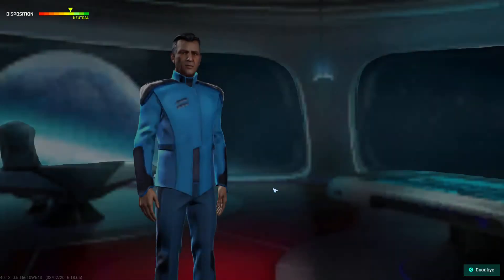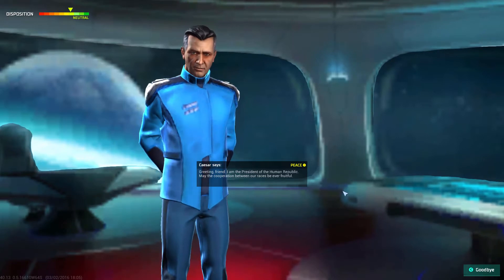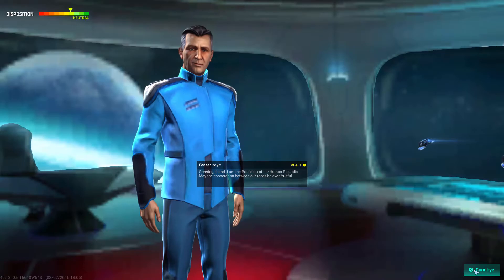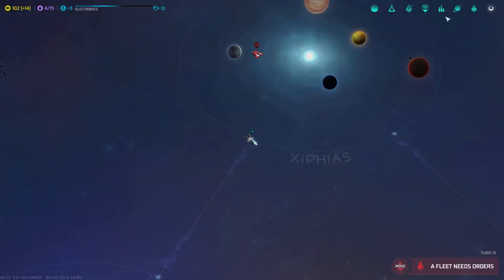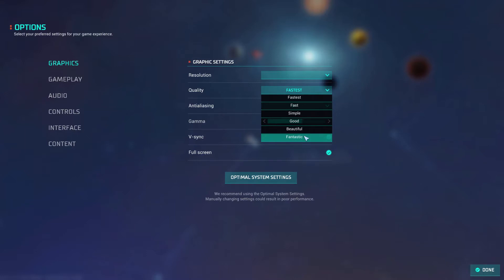First contact! We've met the human president. He says: 'I am the president of the human republic. May the cooperation between our races be ever fruitful.' I think I had the graphical settings a bit low, so I'm going to turn on ambient lighting and set quality to Fantastic.